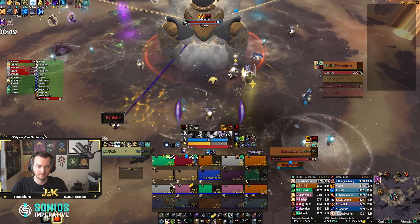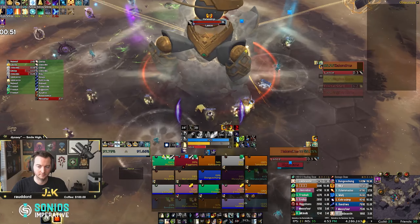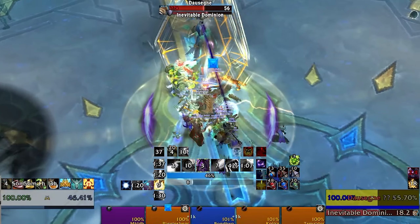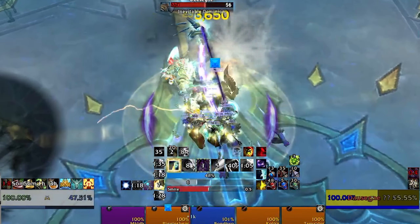In addition to that, they are also constantly doing passive damage, which is excellent for a lot of damage checks, and they bring Barrier, which is just a massive cooldown when you can get the whole raid stacked up together.